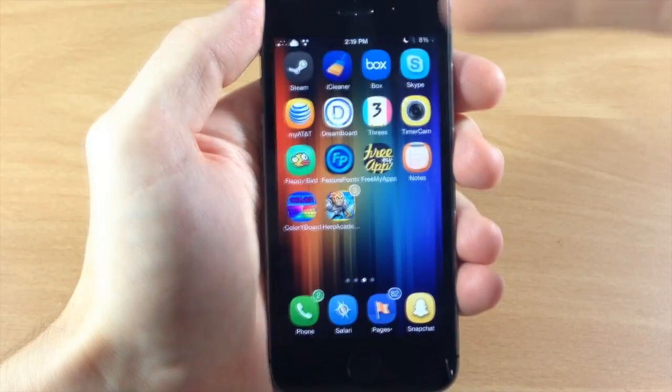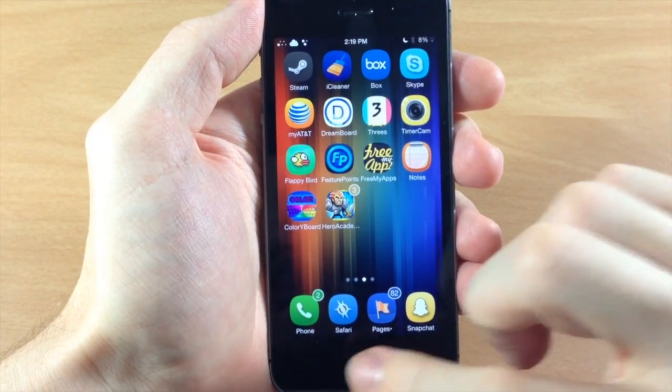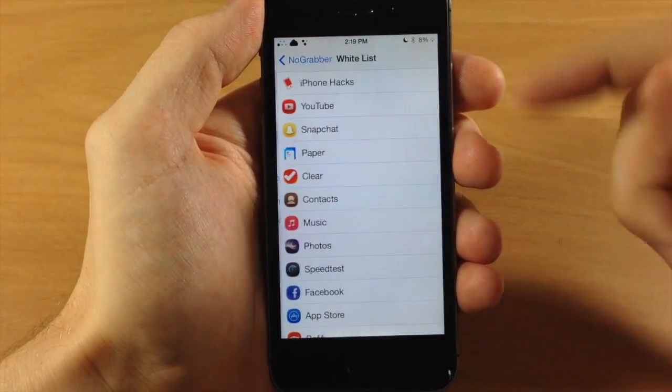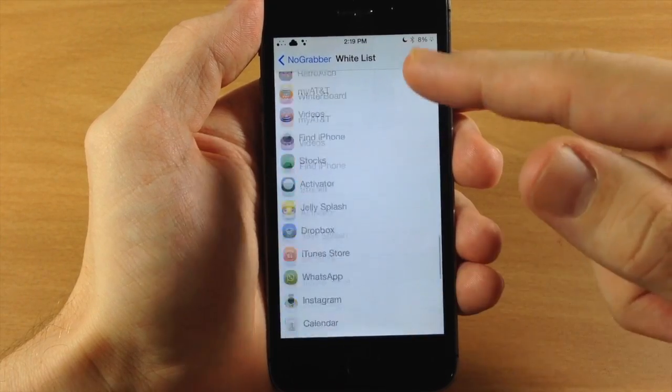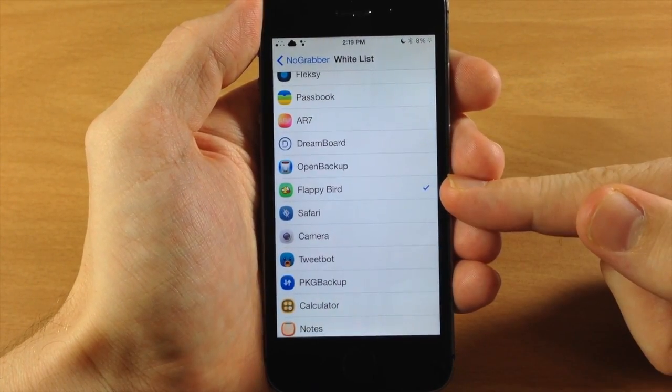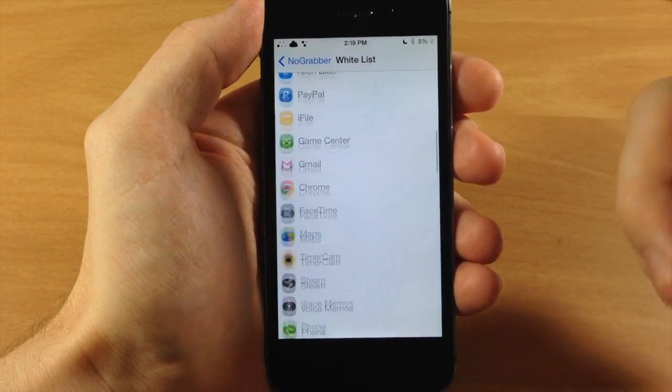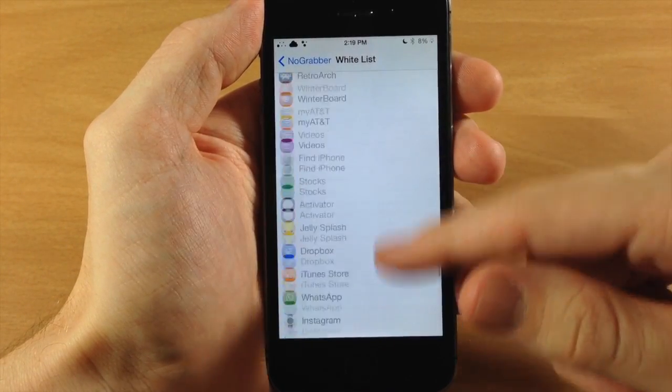You're probably asking why No Grabber works in Threes and not in Flappy Bird. Well, that's just because there is a whitelist that you can add right here. If I scroll all the way down, you can see I have Flappy Bird set for the whitelist. So you can disable this in any application that you want, but otherwise it works really well.